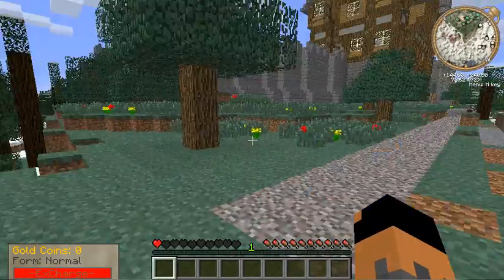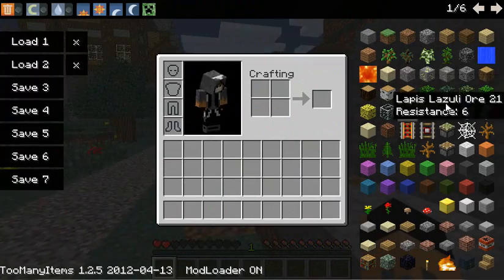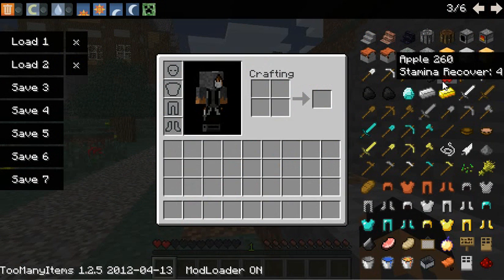There's supposed to be an overlay, like in the top right over here. It's not wanting to show up. It's part of the Fantasy of Minecraft, but for some reason it's not working.